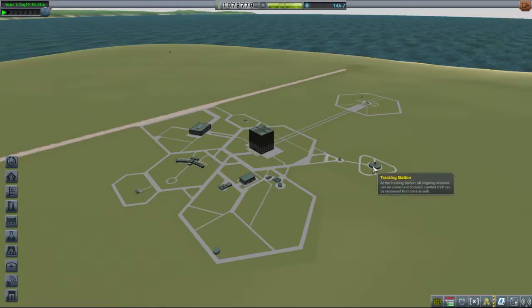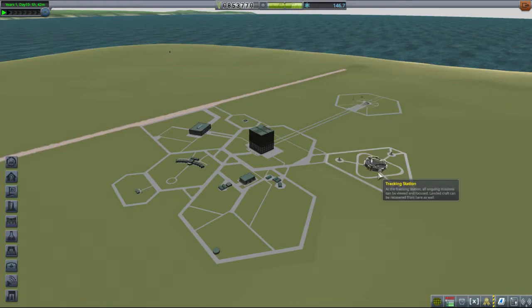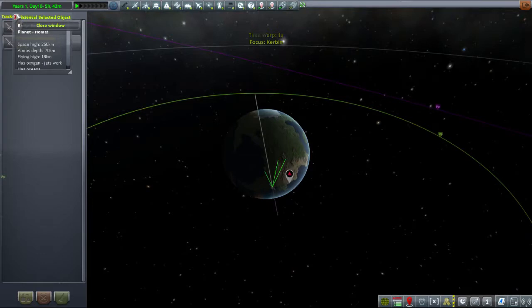So to extend our communications range, we need to upgrade the tracking station. We've got a million, so I'm just going to push the upgrade button. There we go — tracking station upgraded.